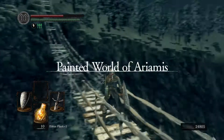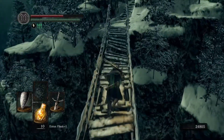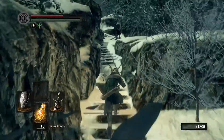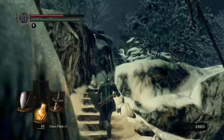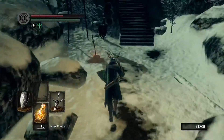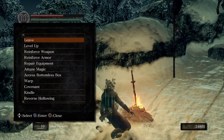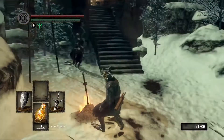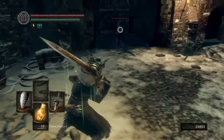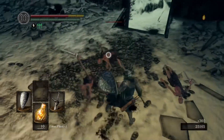Alright, we made it — Painted World of Ariamis, I don't know how to say that. There's a place in Dark Souls 3, the first DLC — not the Ringed City — that looks a lot like this place. It also kind of looks like that place in Bloodborne that's covered in snow where you fight that king. I can't remember the names of these places even though I've played them so much. I hear footsteps — I'm pretty sure I'm not the only one here.